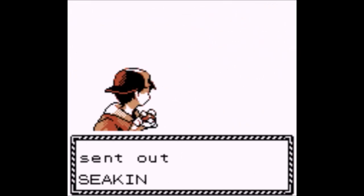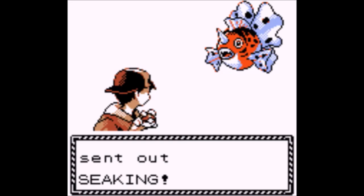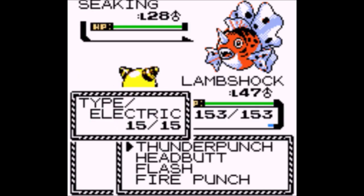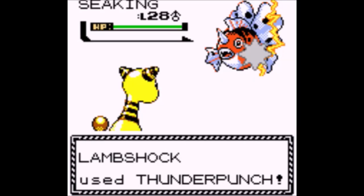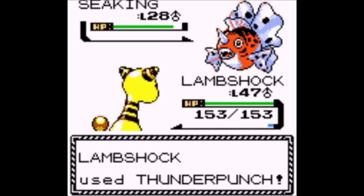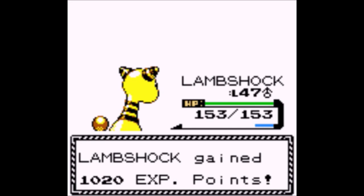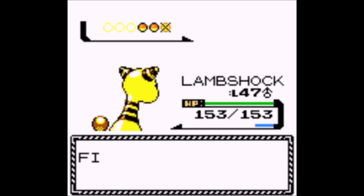Lokix — those are bugs you'll see a lot later on, if I remember correctly. Probably because of Tinted Lens. Basically, if a move is not very effective, Tinted Lens makes it deal double damage. What? So it's normal damage now.